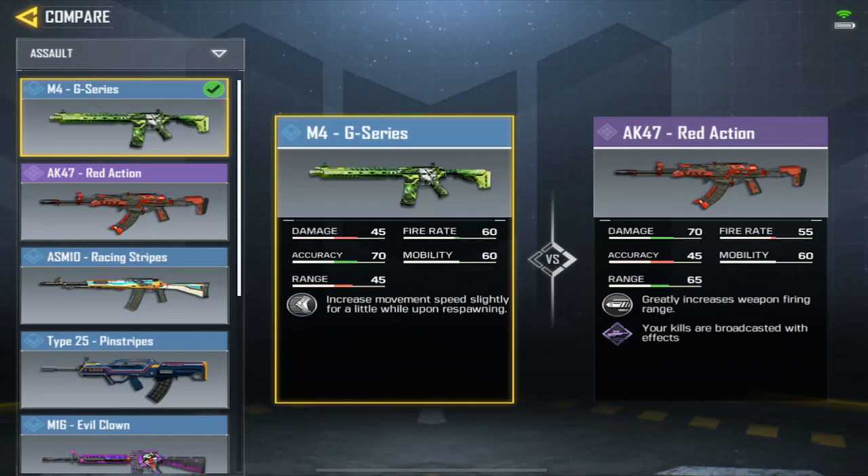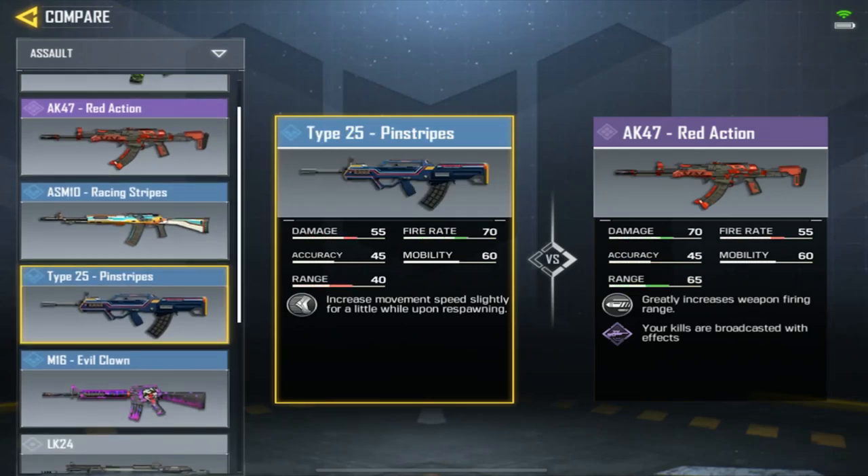Let's go with the stats comparison — AK-47 versus the Pinstripes. You can see the stats: the AK is high damage, low fire rate, and the Pinstripe is low damage, high fire rate — like freaking high fire rate. The rest is pretty much the same — 45 accuracy is the same for both rifles. But for range, the AK's got better range.